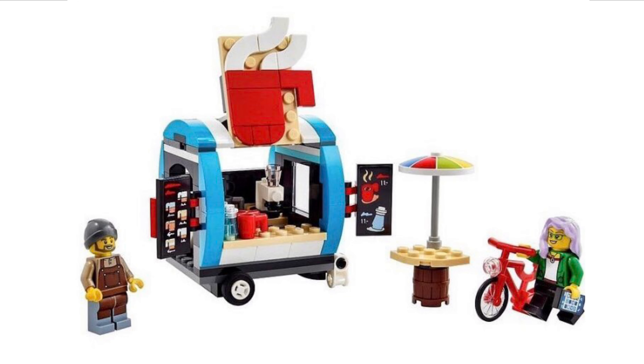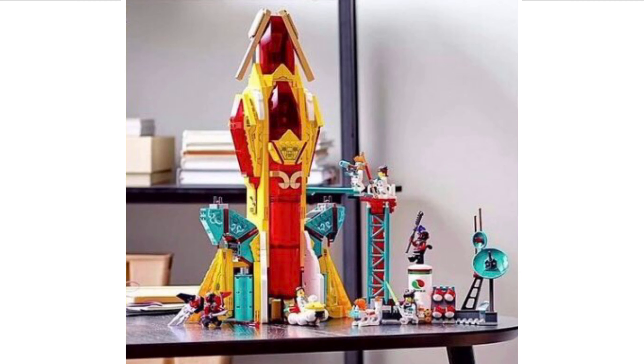Next up we have a brand new LEGO gift-with-purchase set that has been revealed — it's a café shop. You get two minifigures in the set, a few side builds including a bike, and a stand with an umbrella, which looks quite nice. I think the café itself looks pretty good.